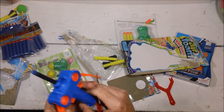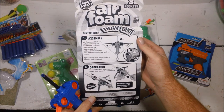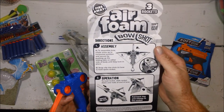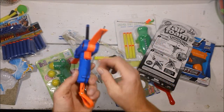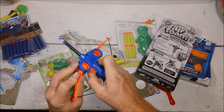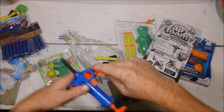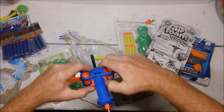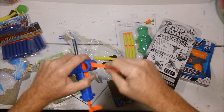We have Bow Arms. It says to assemble bow: rotate arms up to the horizontal position and secure by pushing up the sliding tabs on each side of the body. Bow arms up, and secure by pushing. I am doing exactly as it says — pull down, make sure they're all the way pulled down. I'm supposed to be able to slide that up and secure. I guess that's as secure as it's going to get.